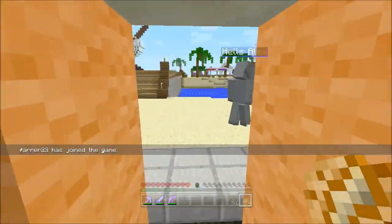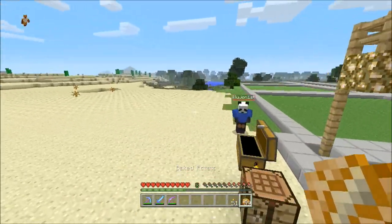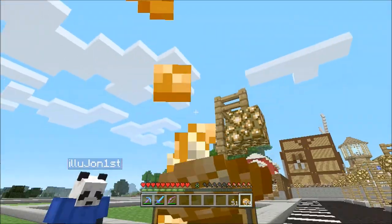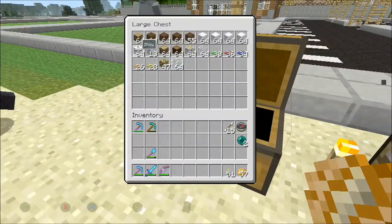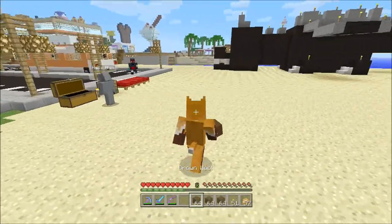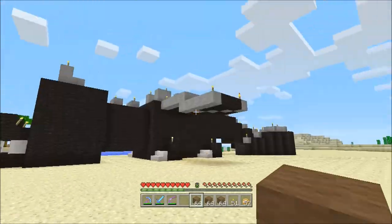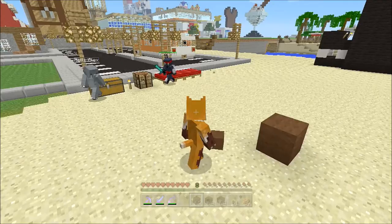Right, are we all ready? Are we good? As usual, we've got all our stuff over here. I'm just going to have some morning potatoes before we start work today. Right, in the chest we have got some various bits and bobs, but we've already got the dimensions set out for this so let's start. I don't want to get too close to the Ender Dragon — maybe about there. That'll do.